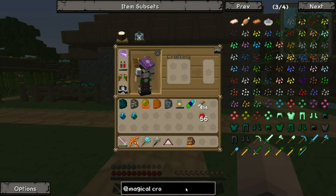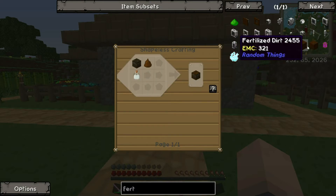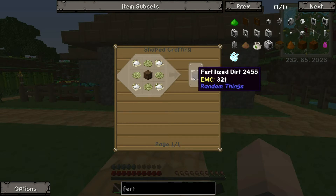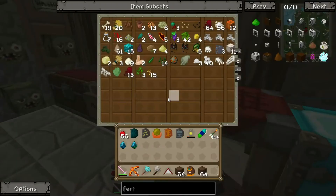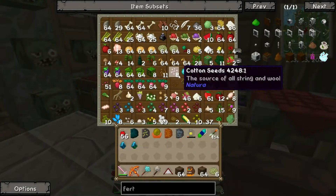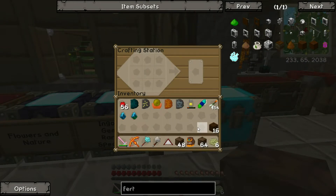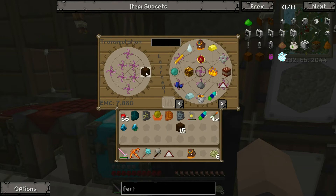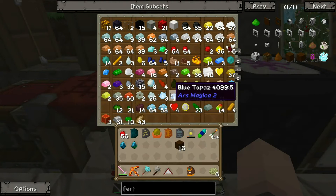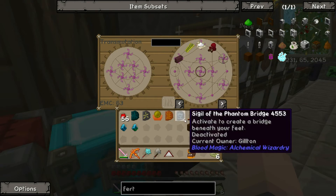Checking the to-do board — fertilized dirt. I wanted to make the Random Things one, which uses Bone Meal. It has an EMC value, nice. So we'll make some fertilized dirt: that's Bone Meal, Bonemeal, and dirt. Let's grab some dirt, some bonemeal, and make ourselves some fertilized dirt — 16 pieces. Fertilized dirt is good for one thing: it increases crop growth and it also doesn't allow you to trample your crops to death. Just over a stack, that's not too bad.